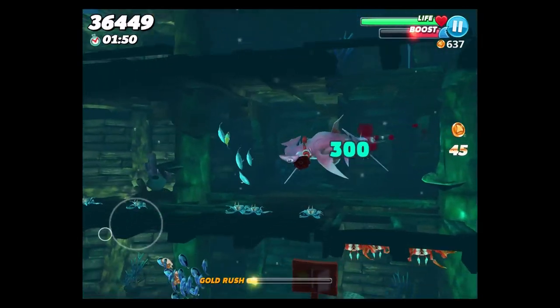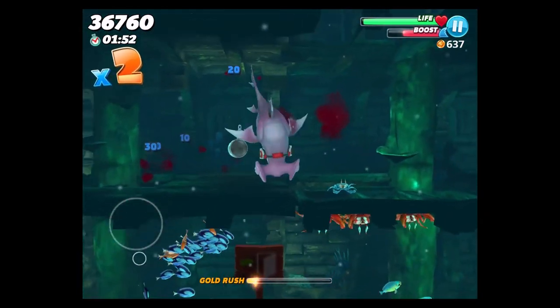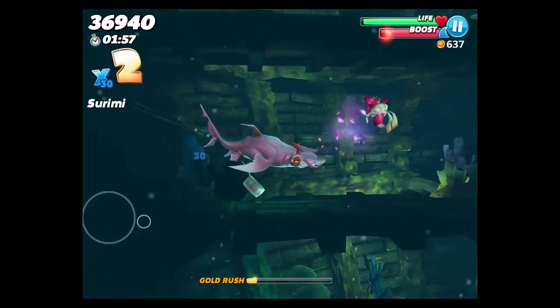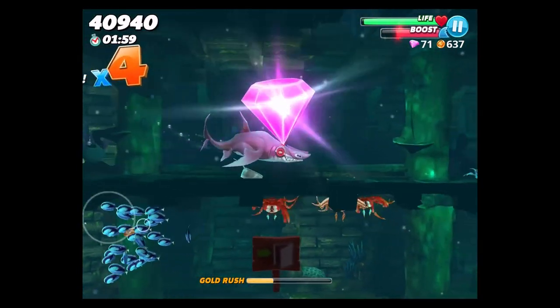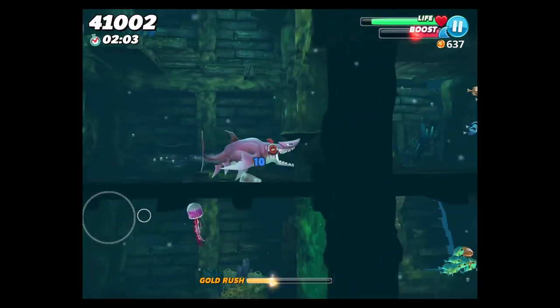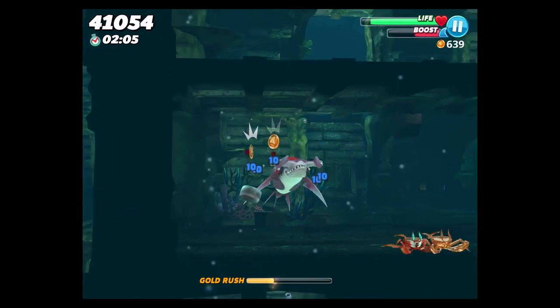We've got the tiger shark to unlock next — it's 90,000 coins. I think I was sitting on about 20,000 after I unlocked this guy. And only 30 more missions until we get the extra extra large sharks unlocked. It was actually going pretty quick.